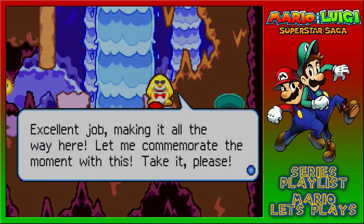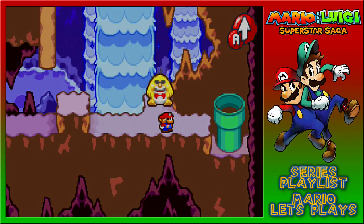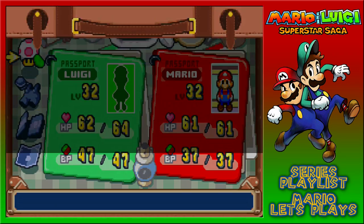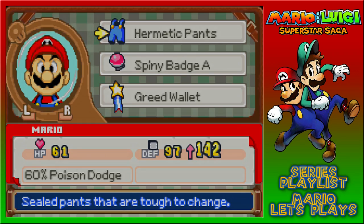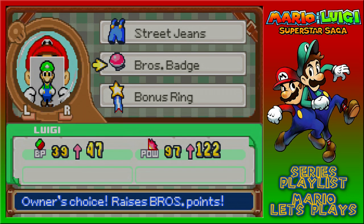Excellent job making it all the way here, let me commemorate the moment - take it please. We got iron pants! Iron pants - are they any good though? Yes, dude. I went to Luigi's passport photo. When did Luigi lose that? What's going on? It's because Luigi's not currently here, is he?